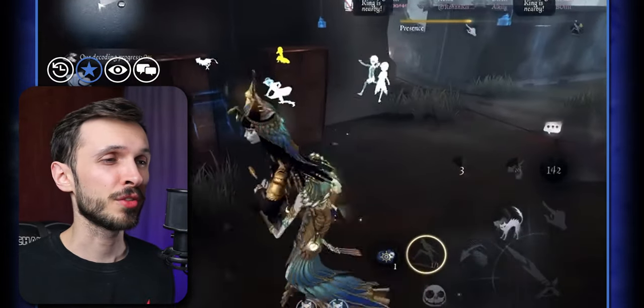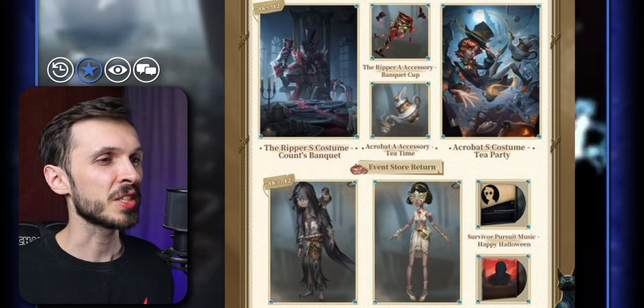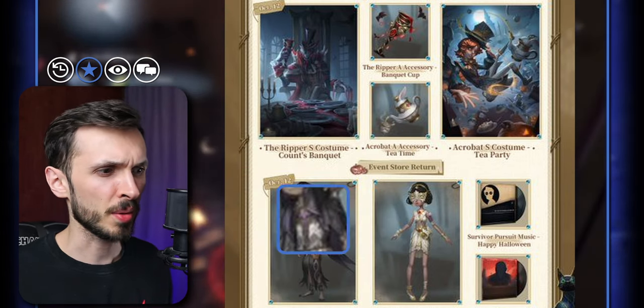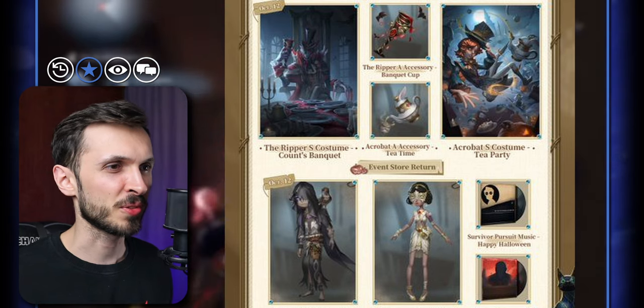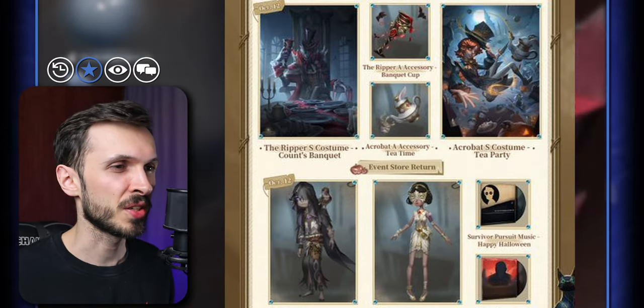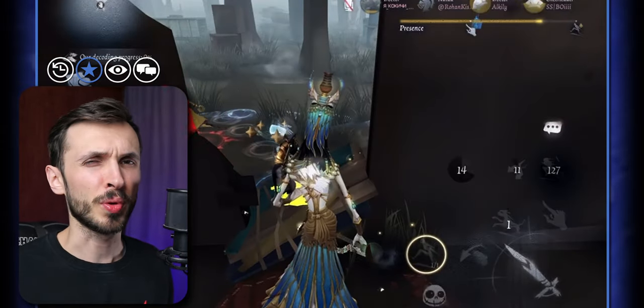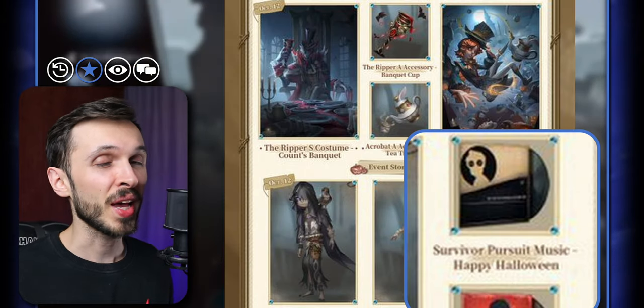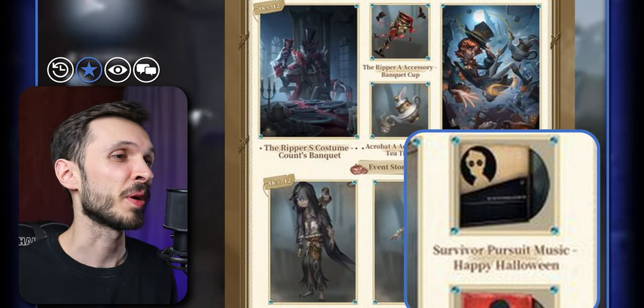Both skins should be available for fragments and for echoes if you want to purchase them. In the spyglass store, we're getting the return of the A-tier skin for Seer, Experienced Huntsman, which comes back every Halloween, and the A-tier skin for Dancer called The Moon Blessed — themed around the Soul Weaver skin. We're also getting the Happy Halloween Survivor and Hunter Chase music returning to the spyglass store as well.